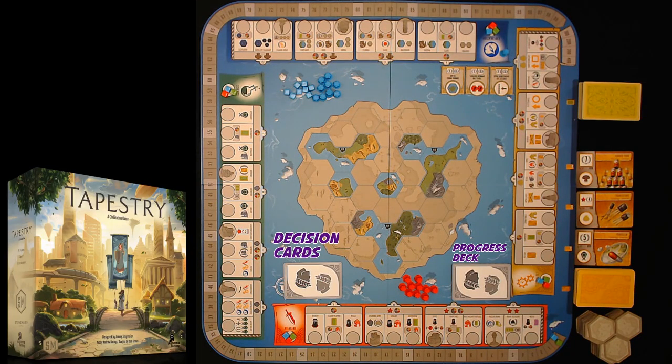Two of the most interesting components for the solo rules variant are two decks of cards: the decision cards and the progress deck. The decision deck tells the bot and shadow empire what to do turn after turn. The progress deck — at the end of each round you'll take two cards from it and add them to the decision deck, extending their turns every round.